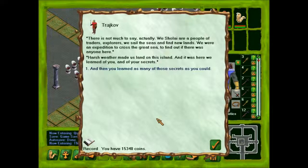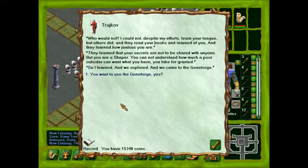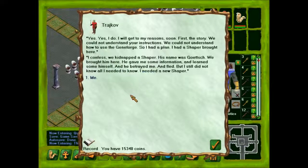I would like to hear your story. "There is not much to say, actually. We Sholai are a people of traders, explorers. We sail the seas and find new lands. We were an expedition to cross the great sea, to find out if there was anyone here. Harsh weather made us land on this island, and it was here we learned of you, and of your secrets. And then you learned as many of their secrets as you could. Who would not? I could not, despite my efforts, learn your tongue, but others did. And they read your books, and learned of you. And they learned how jealous you are. They learned that your secrets are not to be shared with anyone. But you are a Shaper. You cannot understand how much a poor outsider can want what you have. You take it for granted. So I learned, and we explored, and we came to the Geneforge. You want to use the Geneforge, yes?"